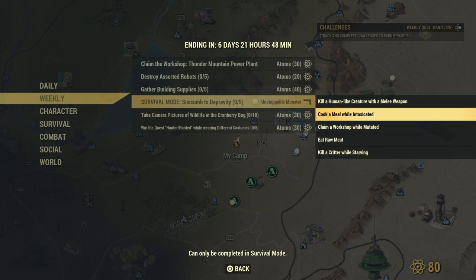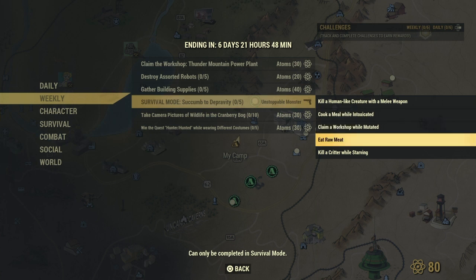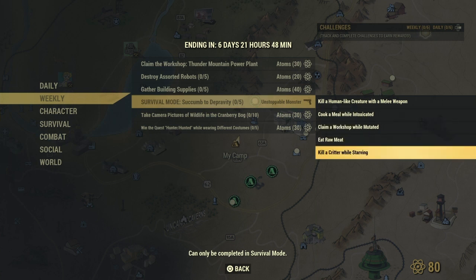You will have five things you need to do: kill a human-like creature with a melee weapon, cook a meal while intoxicated, claim a workshop while mutated, eat raw meat, and kill a critter while starving.